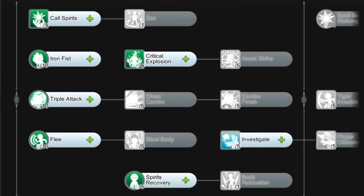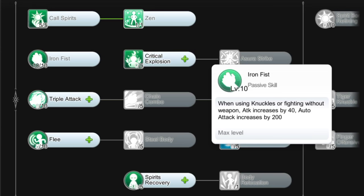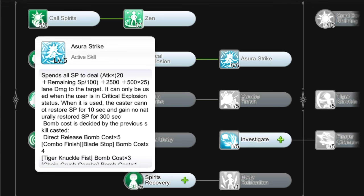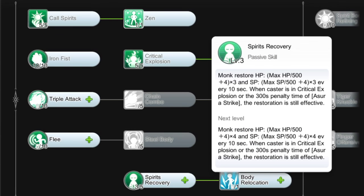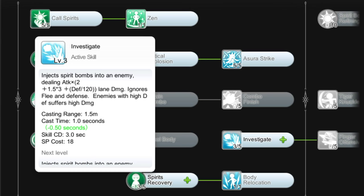For the Monk skills, get Level 5 Call Spirits to unlock Level 1 Zen, which will summon 5 Spirit Bombs at a time. Spirit Bombs increase attack and ignore defense. Level 10 Iron Fist to increase attack and auto-attacks when using Knuckles, Level 5 Critical Explosion to increase critical attack and auto-attacks, Level 5 Asura Strike which is one of our main skills — a burst damage skill which consumes all SP and deals neutral damage. Level 3 Spirits Recovery to restore HP and SP even under the Critical Explosion state or the Asura Strike penalty. Level 1 Body Relocation for mobility, and Level 3 Investigate to unlock a Champion skill later on.